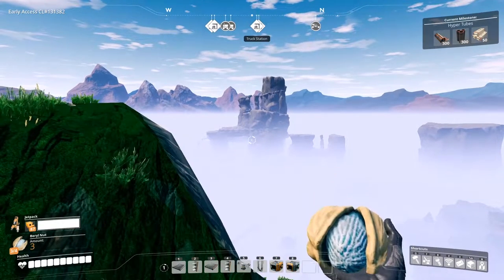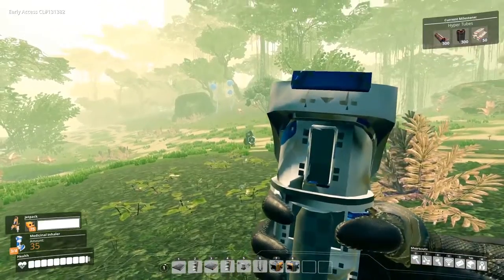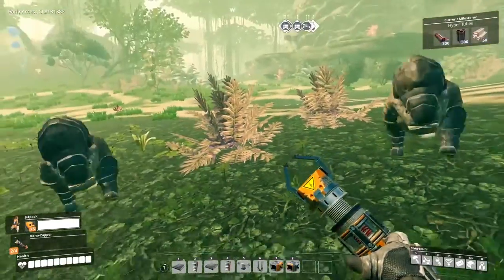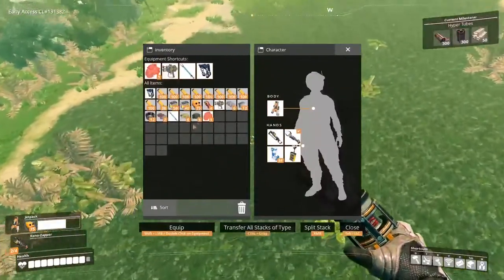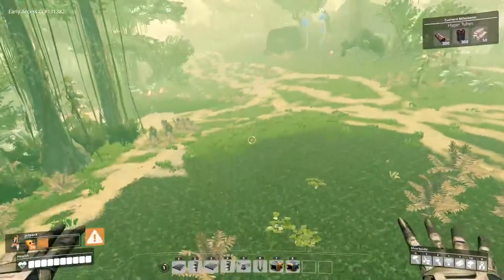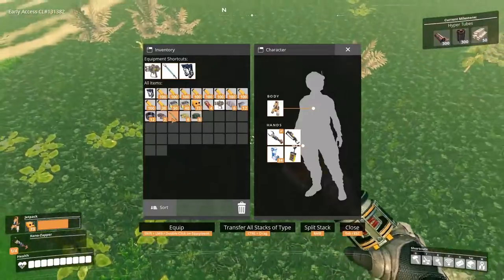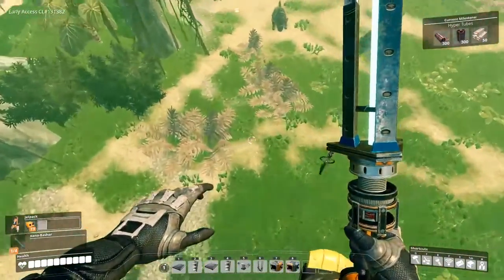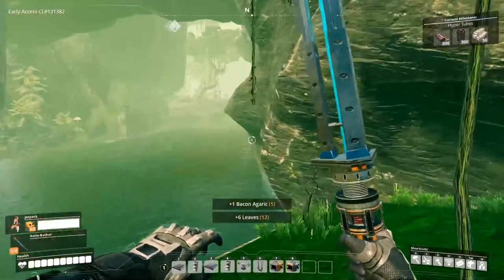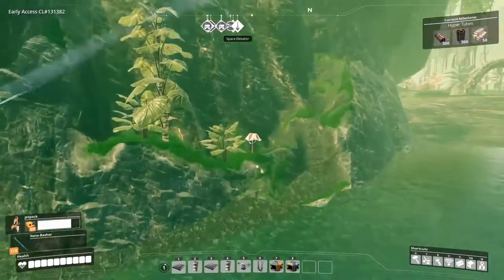If you lose half a square, grab a barrel nut — that semi-tan wrap nutshell with a blue nut inside. If you lose a full square of health, grab a berry — those pinkish-red things that look like giant strawberries — they give you 10 HP, a full square of health. If you've taken several hits, find some bacon, which actually looks like a mushroom with a stem and is usually found around rivers.